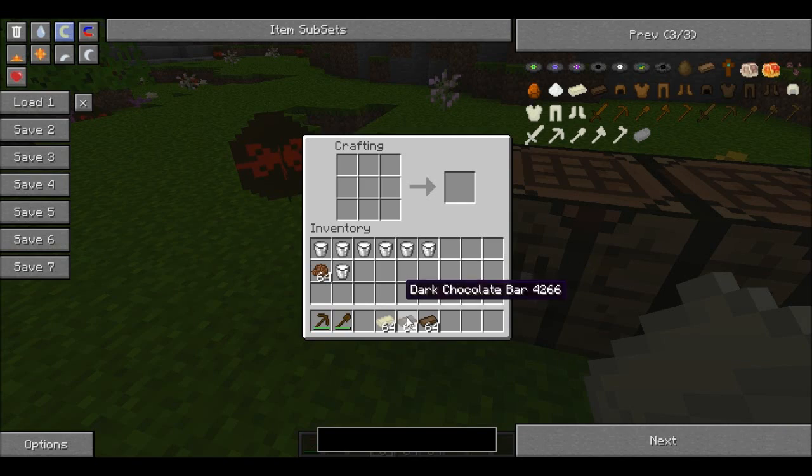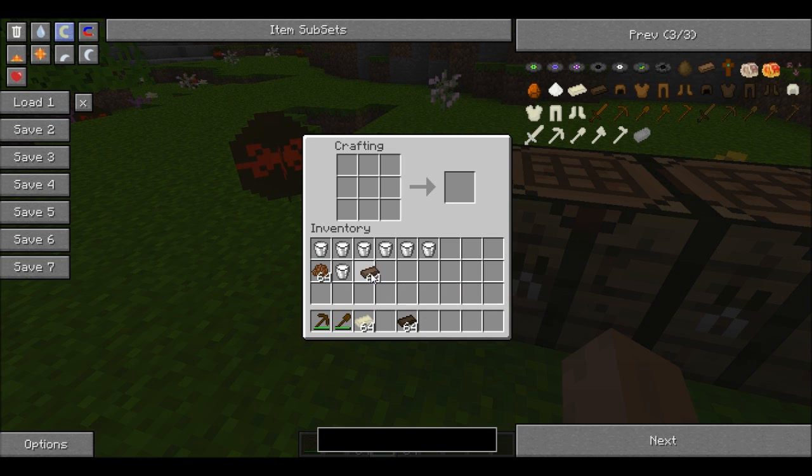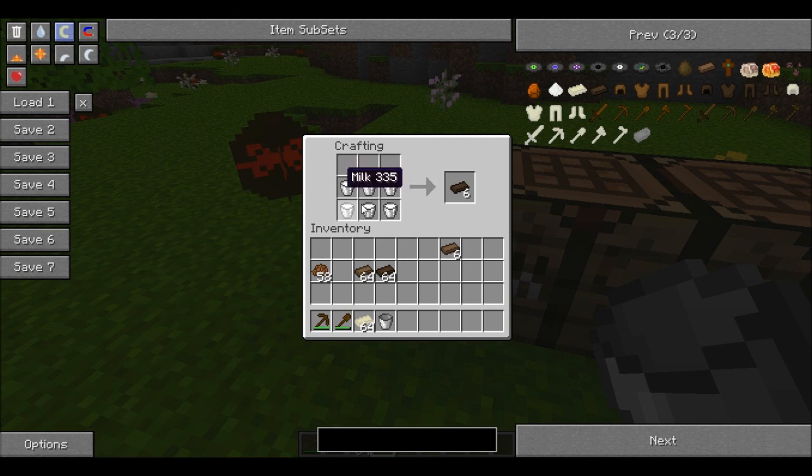Now let's take a look at how to make milk chocolate. To make milk chocolate, you're going to need those cocoa beans from your cocoa bean bushes. You put them in an arrangement like so, and then you put milk chocolate on top of them — this gets you six milk chocolate bars. The next thing is dark chocolate, and this is just a temporary recipe by the way — it is going to change. If you put six buckets of milk in an arrangement like this, you get dark chocolate bars, and you get your buckets back.